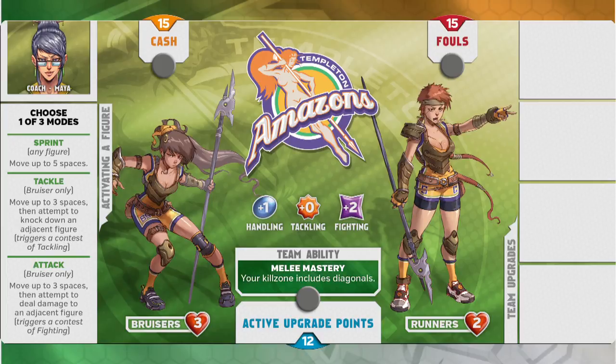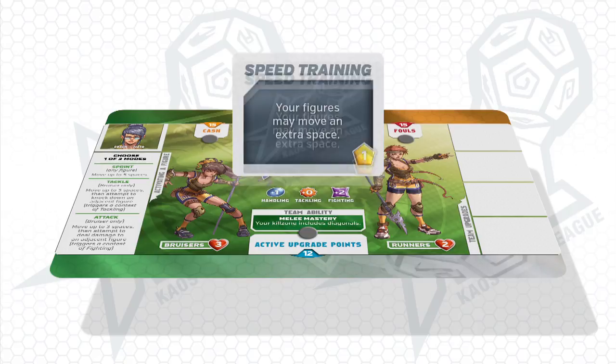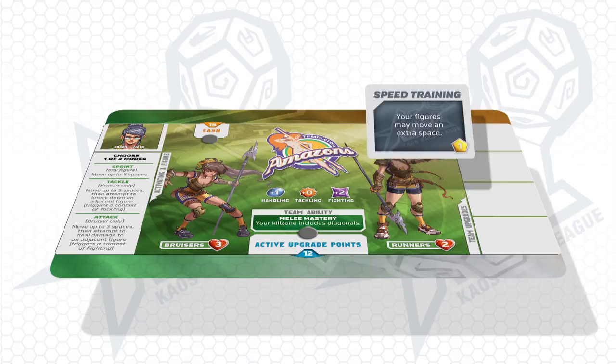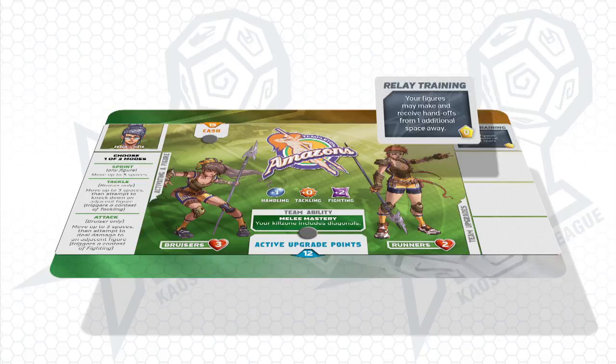But before hitting the field, advanced players will want to make full use of the pre-game draft. Here's where the first layer of strategy comes in. During the draft, each player can spend cash to buy special team-wide upgrades. These upgrades can tilt the balance of the game in your favor, granting you special skills like getting an extra movement space each turn, or giving your players the ability to pass the ball further than usual.